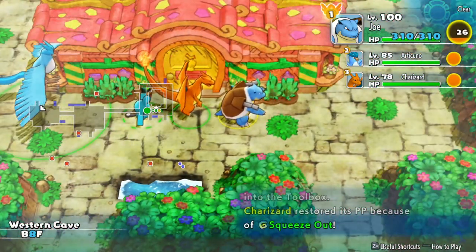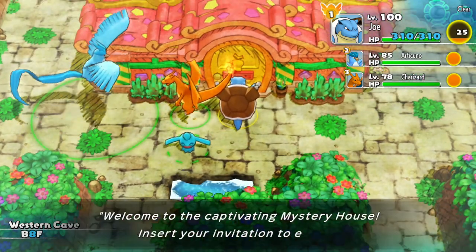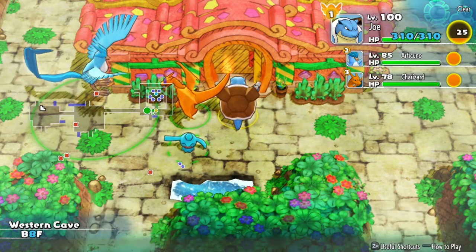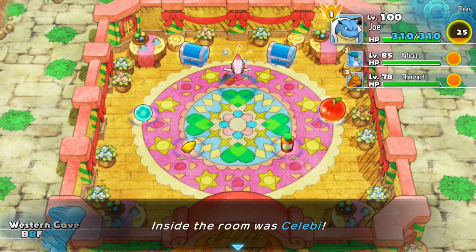Here in Western Cave, just go ahead and open this Mystery House as soon as you could recruit Celebi to your party in the Purity Forest and you will get a Shiny Celebi. It's that simple.